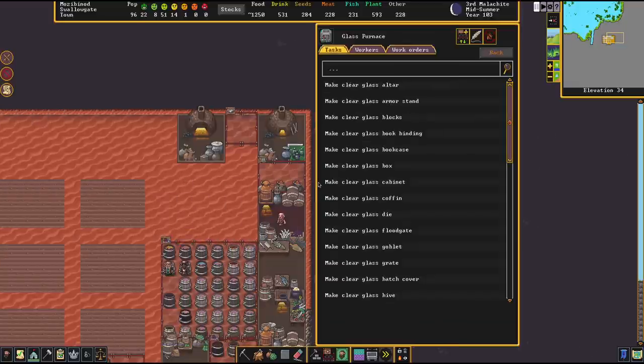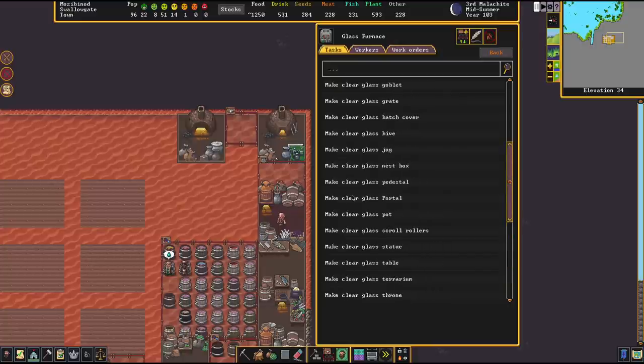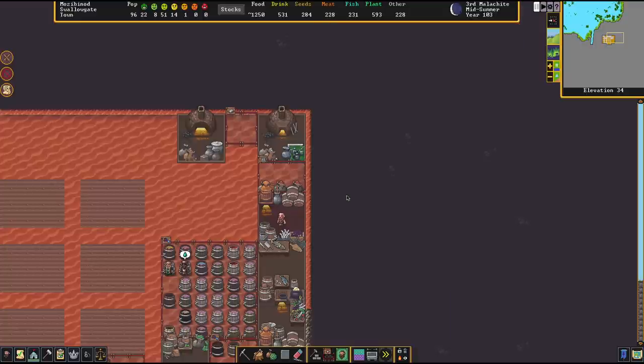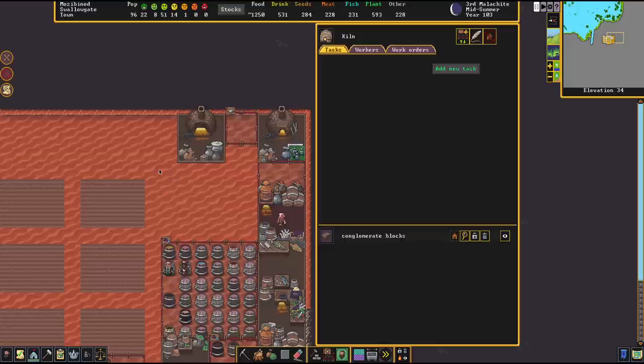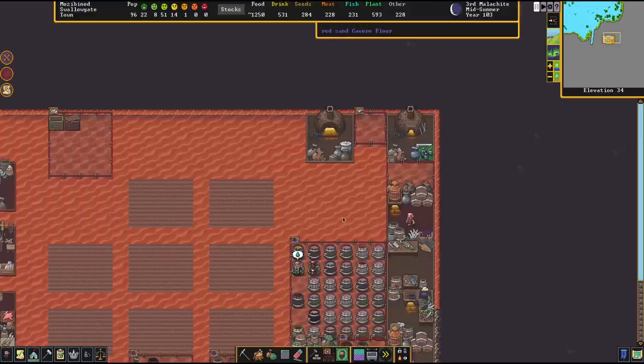On the bright side, you have the ability to produce clear glass, and that stuff is quite majestic. Like green glass, it has the same ways to use it — there's nothing clear glass can do that green glass can't, it's just more valuable. So it's even better for encrusting items, and you can make really good furniture out of it. But it comes at the price that you churn through a lot of wood. If you have a lot of wood and sand available though, it's a real interesting way of producing valuable gemstones or furniture that is on top of that magma safe.